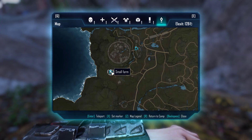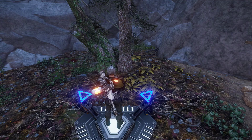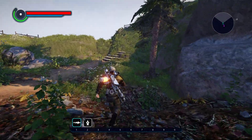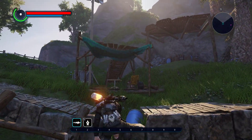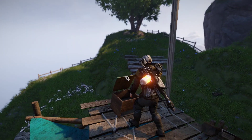Hello, Mir here with the next loot location video. We are at a small farm near this dome city. From this location, just run up these stairs and then as a shortcut use your jetpack. You can also climb here and get to this chest.